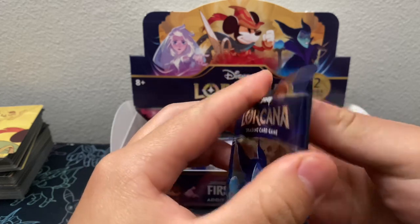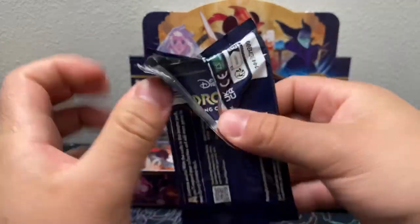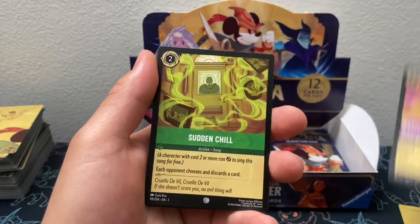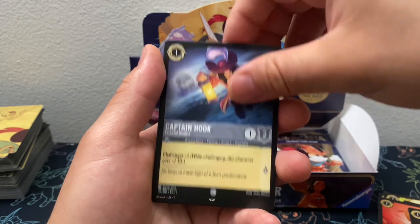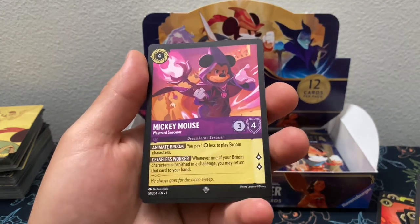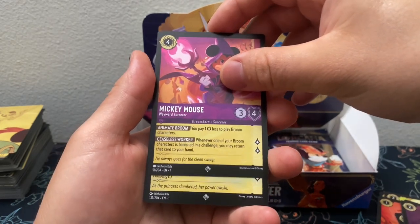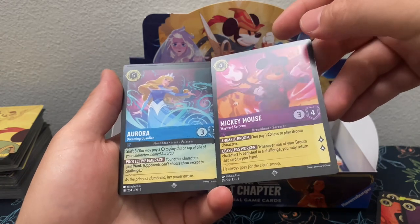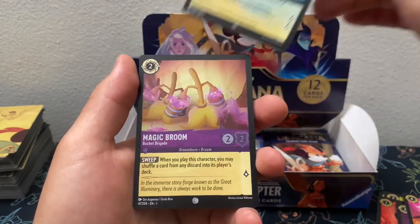Alright, moving right along with the next pack. We got the Magic Broom, Sudden Chill, Velocities, He Got a Sword, Control Your Temper, Captain Hook, Jasper, Chief Tui, LeFou, Mickey Mouse — Super Rare Not Hollow — and a Super Rare Hollow. Double Super Rare! Followed by Common Magic Broom. Cool.